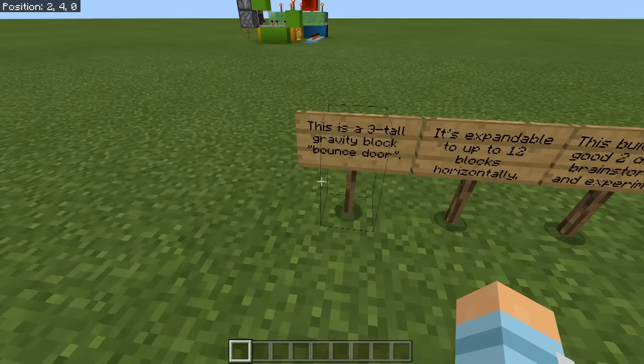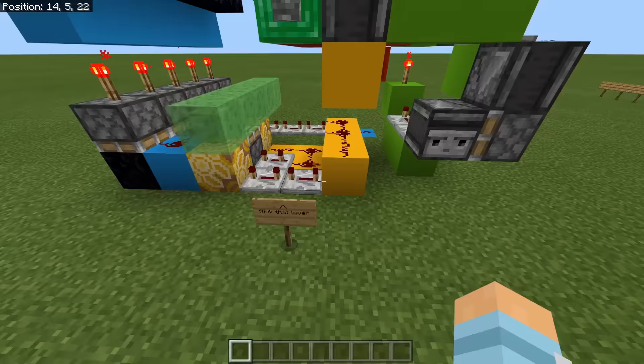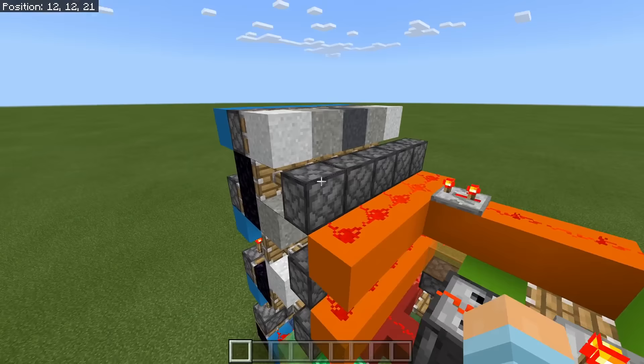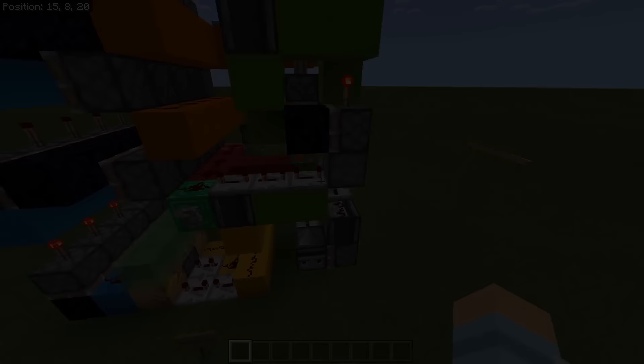This is a three-tool gravity block bounce door. It's expandable up to 12 blocks horizontally. It took a good two days of brainstorming and experiments, getting the timing just right, and another day of rigorous compacting. The rest of the redstone is not flush — I'm not good enough for that. That's okay, doesn't matter. That's especially impressive at the moment because sand doors and concrete are currently pretty much broken when they fall, so to get it working that well — well done. This build has actually got me thinking — should I make something like this? Of course if I do, I would give you the credit for the idea.